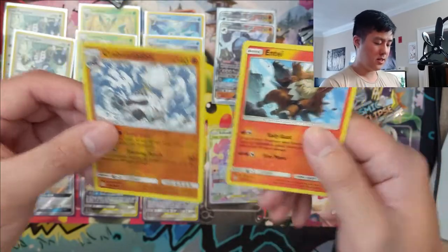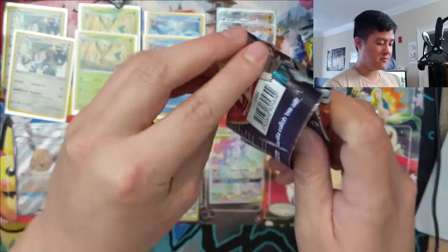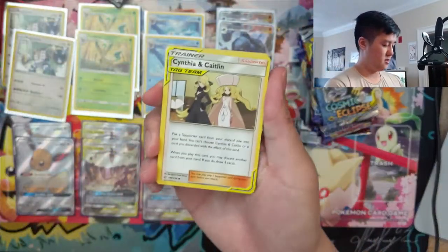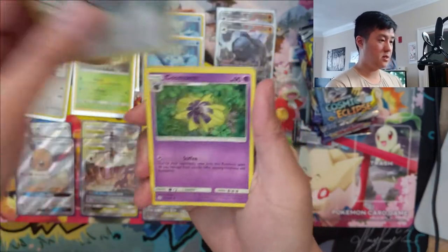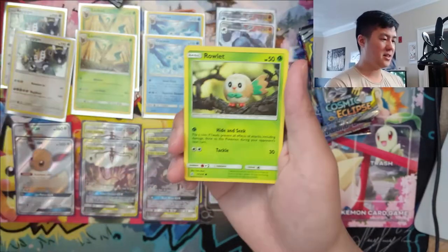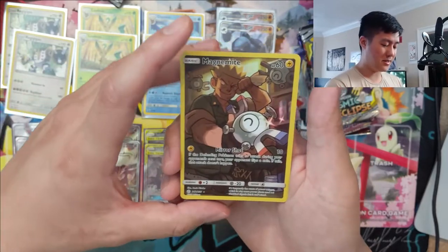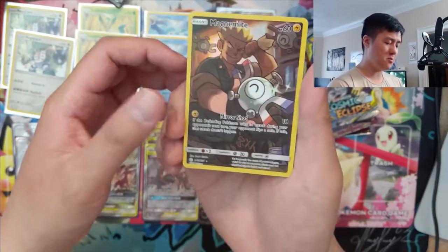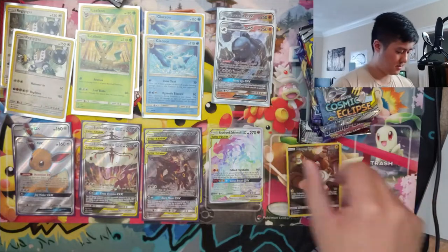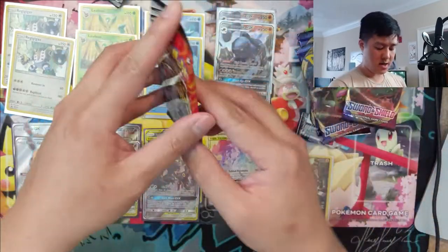Corbominable and then Tapu Lele. Two more Cosmic Eclipse — that definitely made up for all those other packs being complete duds. Caitlin, Cynthia — very nice draw support. There's a new card in Rebel Clash called Speed Energy: it provides Lightning Energy, but if you attach it to a Lightning Pokemon you draw two cards, which compared to Draw Energy just blows it out of the water. We got a Magnemite character rare — it's been a while since we pulled one of these. Then a Sunflora. Grab a sleeve for this one.